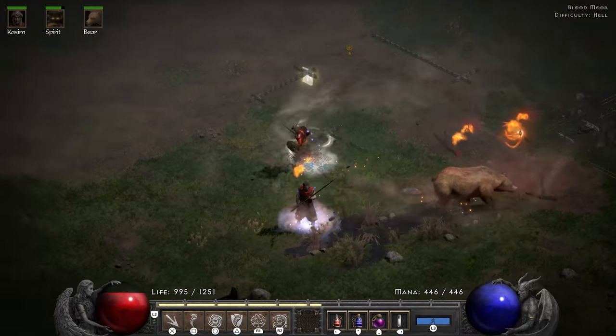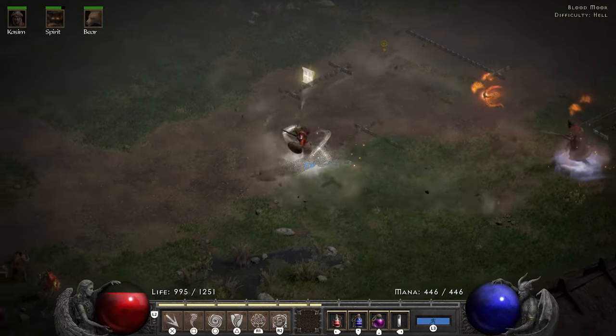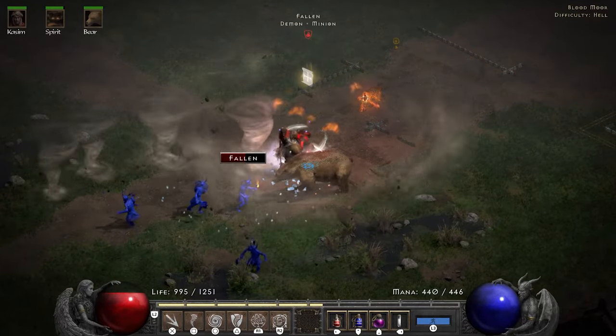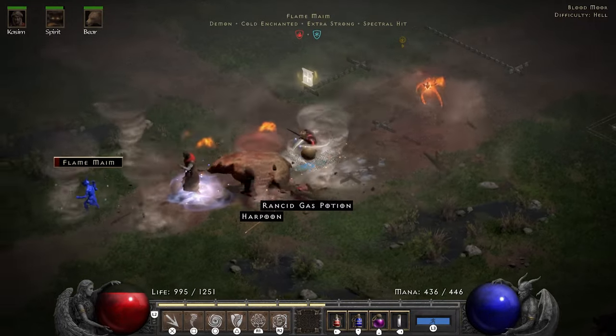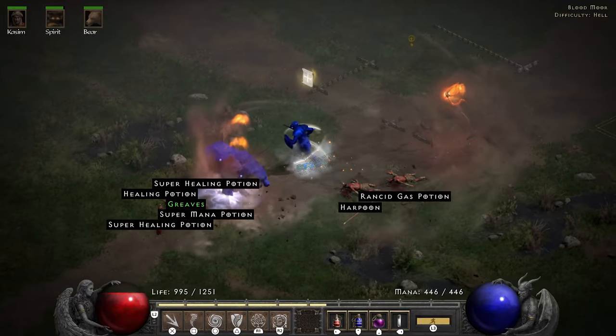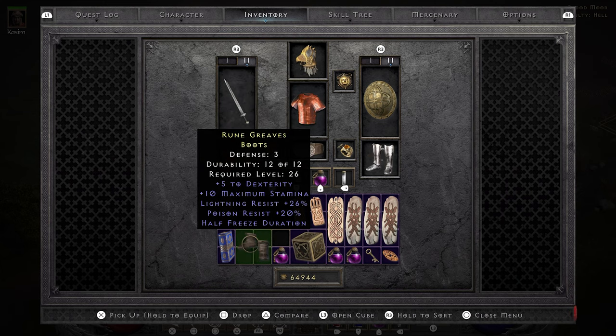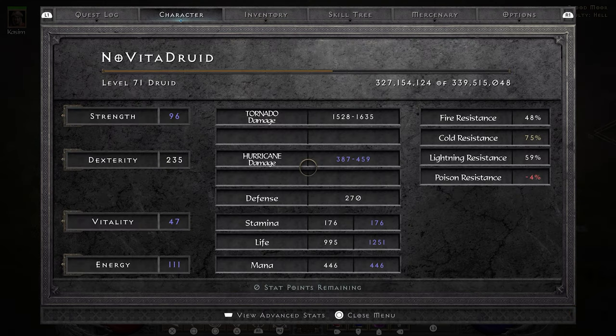A group of Fallen ends up dropping me Sigon's boots, which I decide to use over the rares I was wearing. I have a ton of lightning resist from all the other items and poison resist just doesn't matter that much — you can just buy antidotes. After equipping my new Sigon's boots, my resistances are: 48 fire, maxed cold and 59 lightning resist. Not too shabby at all. The poison resist could be better, but antidotes exist.